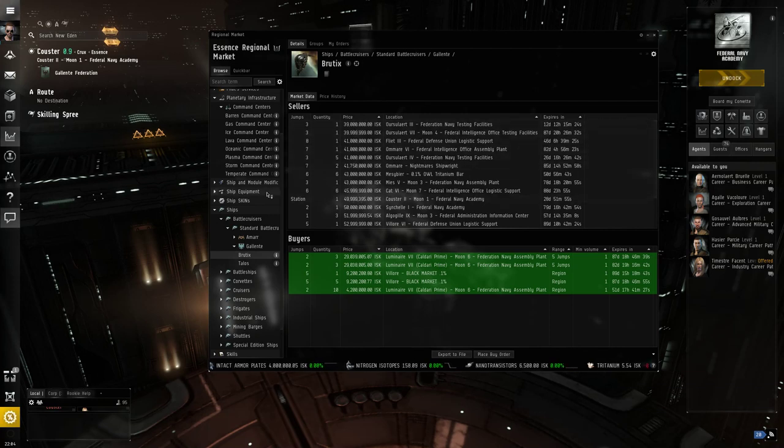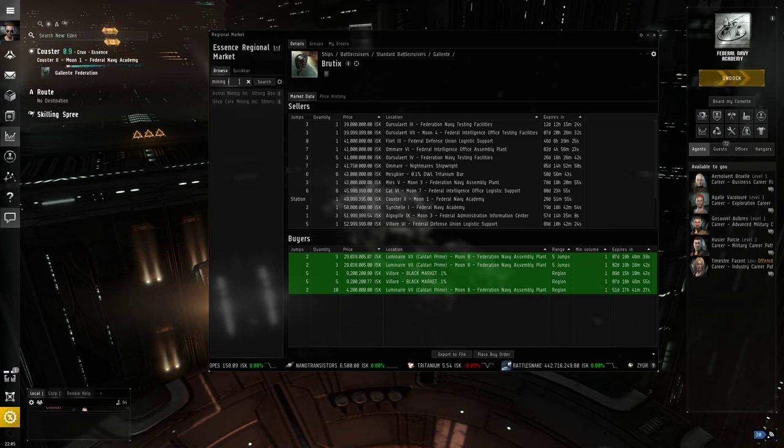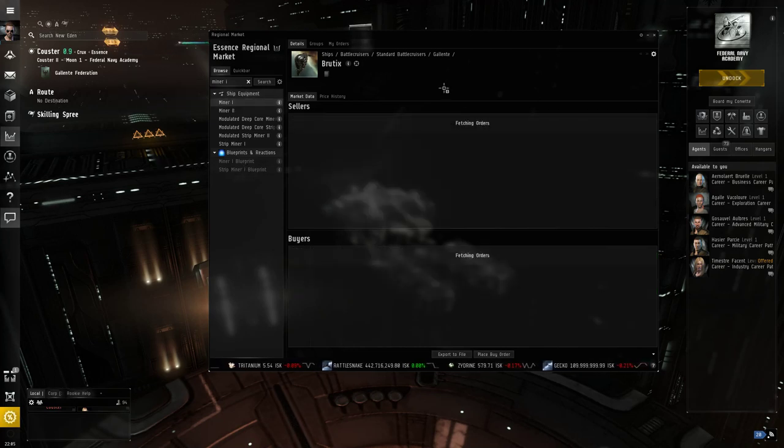What we want to buy is a mining laser — a Miner I. I'll type in the search here: Miner I. We've got two categories — blueprints that you can buy, and the actual component itself. My power just died, so my internet's probably going to drop any second. Folks, we're about 39 minutes in — I'm going to put a cut in here. I'm going to talk really fast before I get disconnected. Thanks for watching, I'll see you next time. Bye-bye.